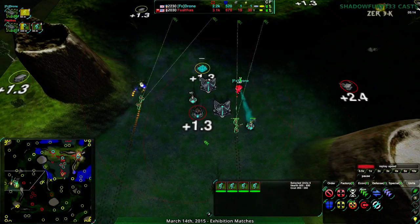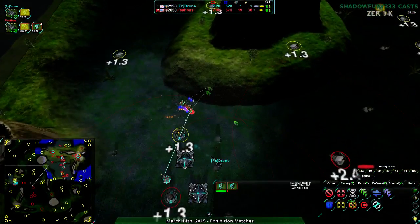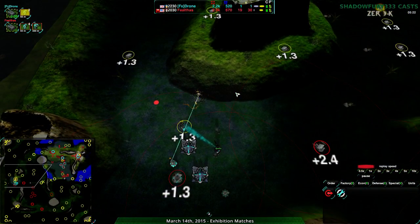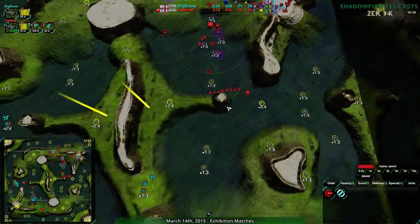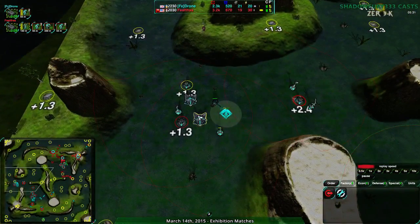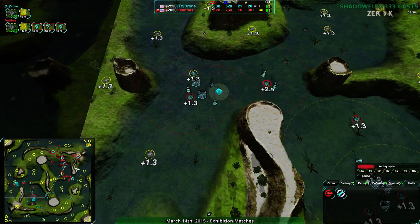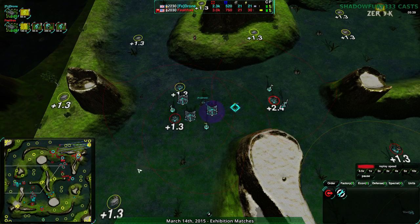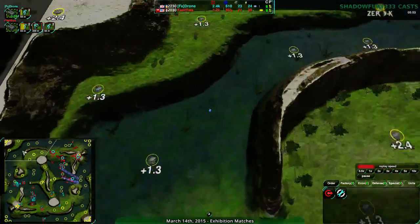Feltos sees the constructor and the commander but hasn't changed their attention to that side of the map - going back to it right as most of the Glaives die, just missing it. Feltos unfortunately lost all those Glaives. They would have been best served going along the west. Going along the other route they couldn't have killed that at all. If they had reacted they probably would have fallen back, tried to go along the side, and continued to harass around.